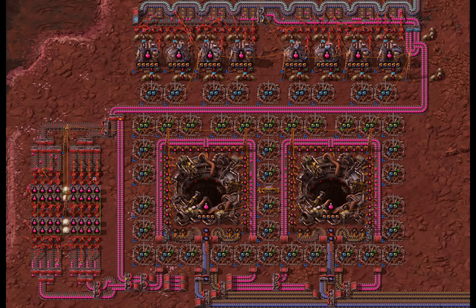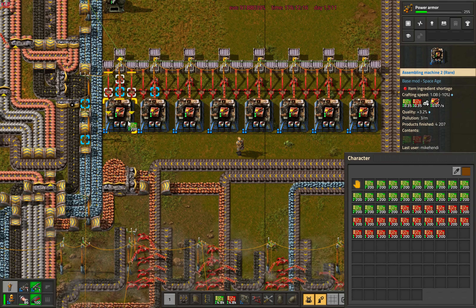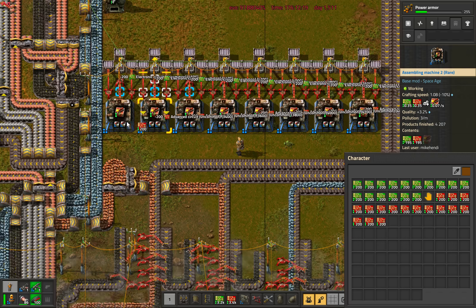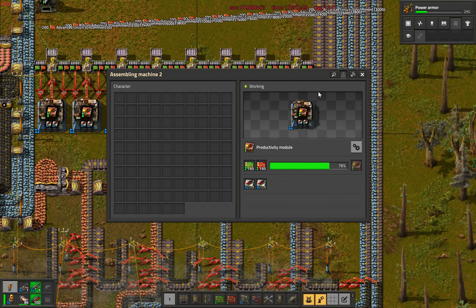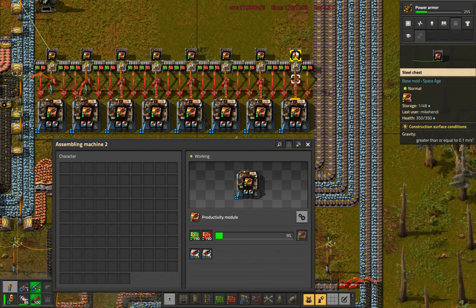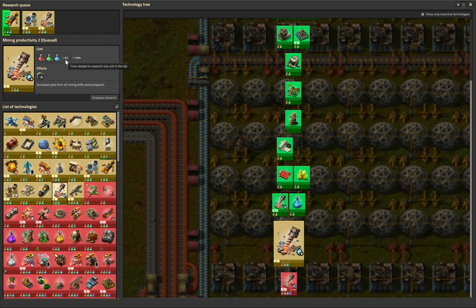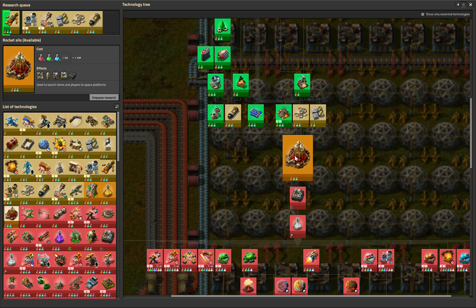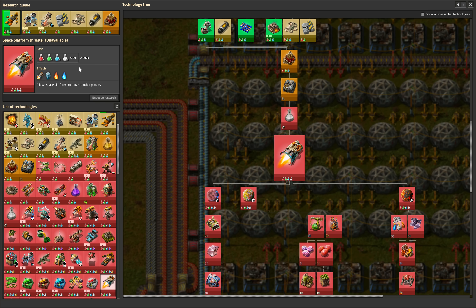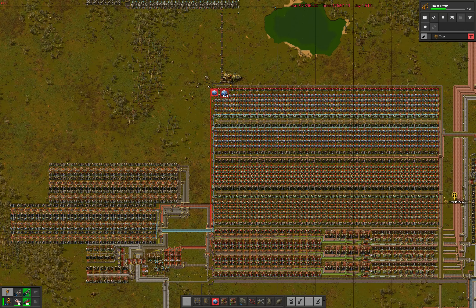After all that running around, we have accumulated enough quality components that we can afford to make the 2000 Uncommon Productivity Modules to upgrade the second half of the labs. These will soon be needed — let's say used — to research the 60-seconds-per-science-pack technology of Mining Productivity 2, and will later be needed to research low density structures, rocket fuel, the rocket silo itself, thrusters and deep planet discoveries. Those techs will require all 1008 labs to be active at all times.